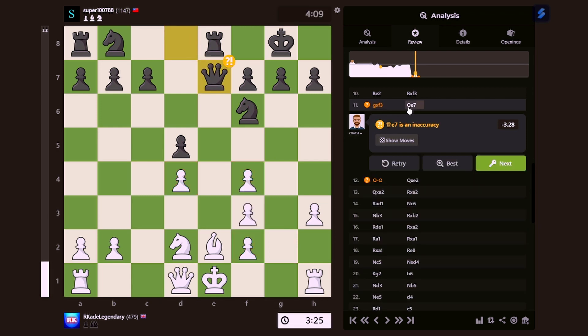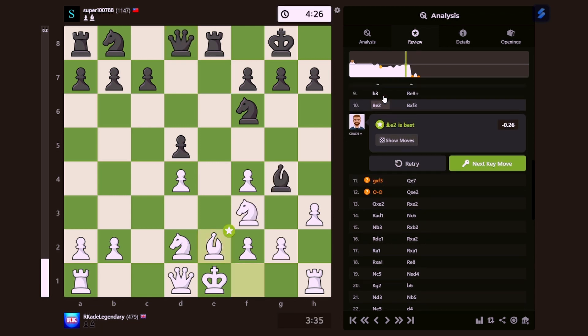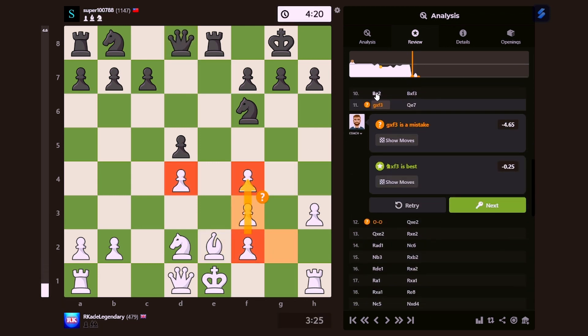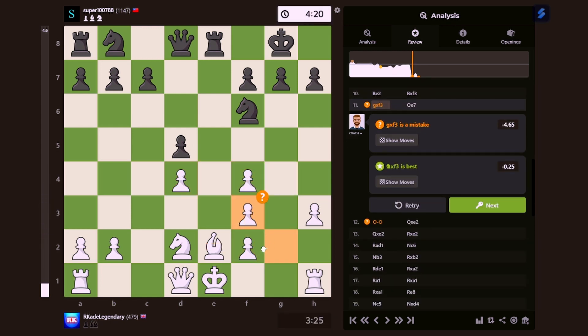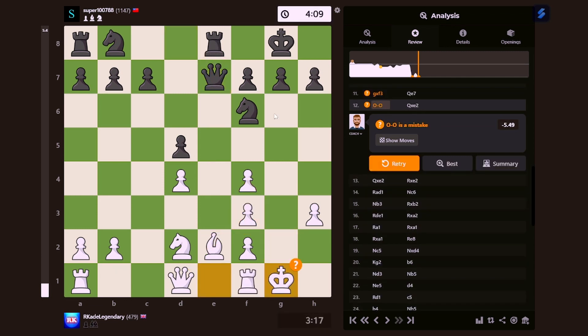Queen to E7 is an inaccuracy, but it doesn't really matter at this point — the guy has won. After that triple pawn structure it was only a matter of time. Because once the queen is moved over here, that's literally threatening me. I thought castling was not a mistake because it looks like my king is getting to safety, but what I didn't realise is that due to the weaknesses in my pawn structure on my king's side, it was very easy for my opponent to take advantage and end up checkmating my king.